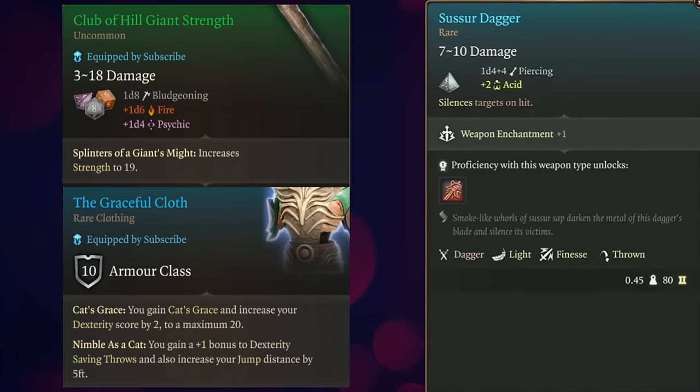This is really nice because Monk's weapons scale with your martial arts, so weapons like the Sussur Dagger that have a chance to silence your enemy will actually be even more powerful.